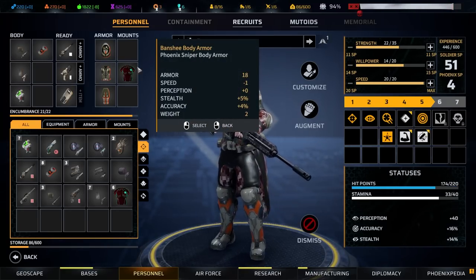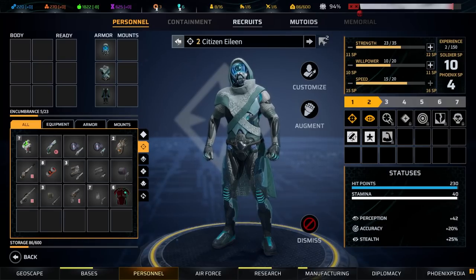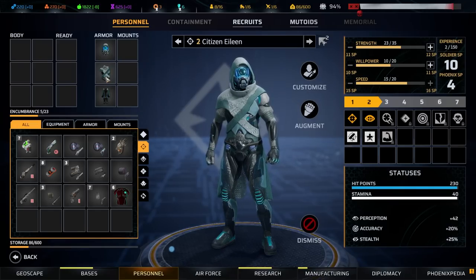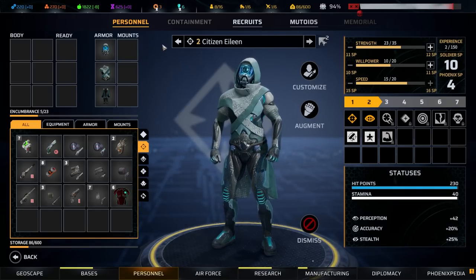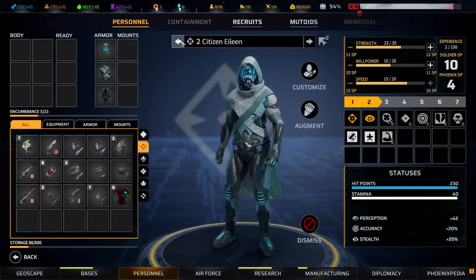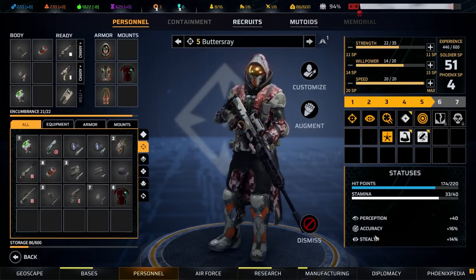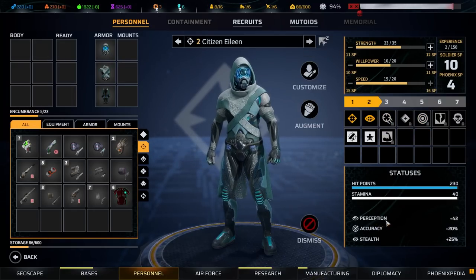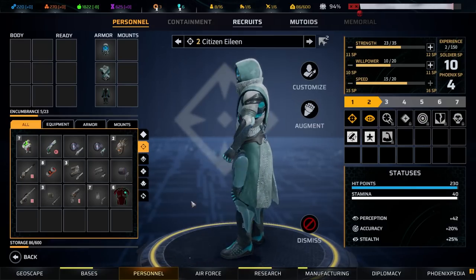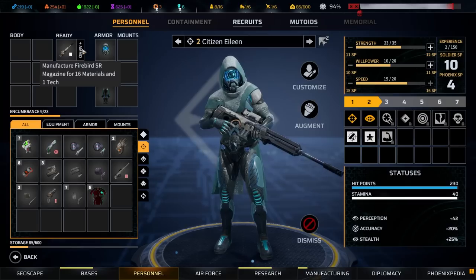It's accurate but minus one on speed. The Sanedrian gear is a little less fast but twice as stealthy. I could make some pretty capable scouts. The stealth here is 14% accuracy 16 and perception 40 — that's 25% stealth, actually quite impressive. Let's give you a sniper weapon.